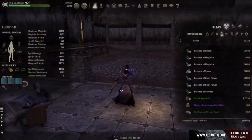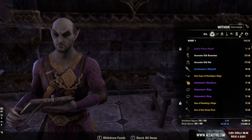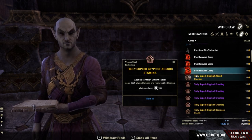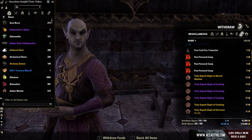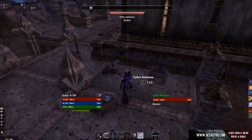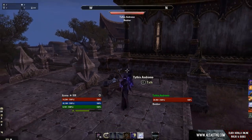The next thing you could use is an absorb magicka glyph — it's a cheaper alternative to the drain magicka poisons. The same type exists for magicka setups: you deal magic damage and restore around 300 to 540 magicka on hit. However, if you lose a full enchantment slot on a staff it's not ideal, but it's an option worth testing if you need it.